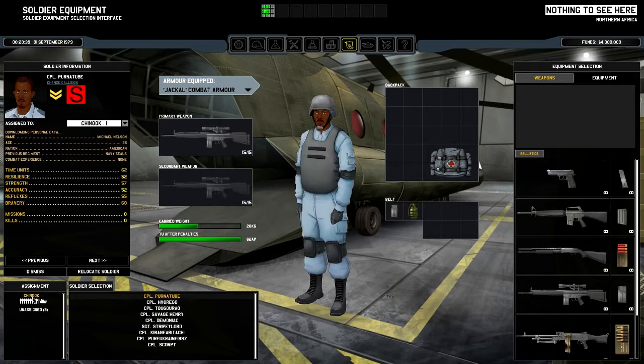Finally, the troops. Let's go to the ones that are operational. This is Pernotube — he's going to be a sniper carrying a sniper rifle, a clip, grenade, and medikit. He's wearing the bullet vest armor. It increases your weight, and if you get over a certain weight your time units suffer — that's the classic time unit system at work.